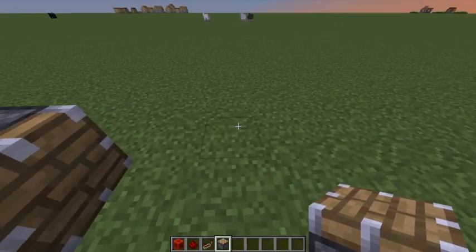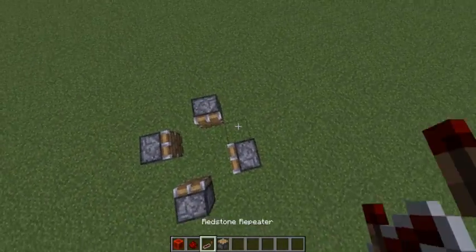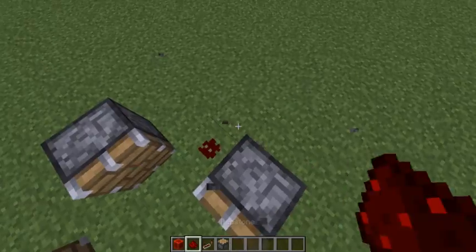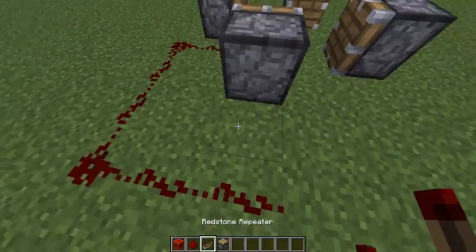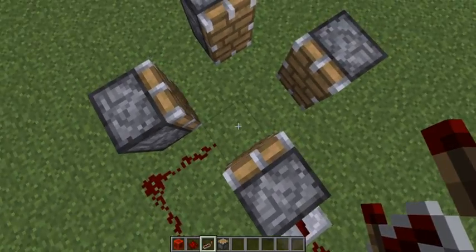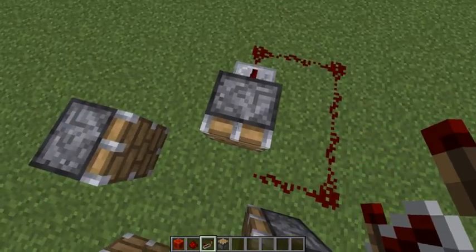First, we're going to place four pistons in a ring, like so. Second, we're going to have four redstone loops for each piston, and then a repeater at the end, so that whenever it detects a redstone signal right here, it will travel around and activate this piston.